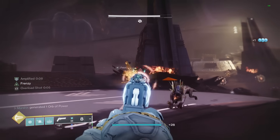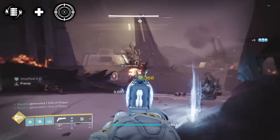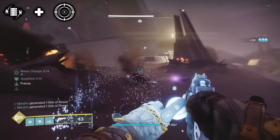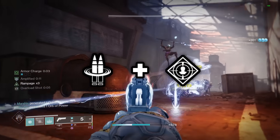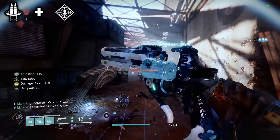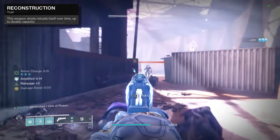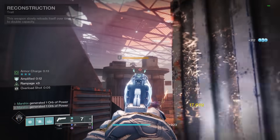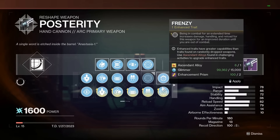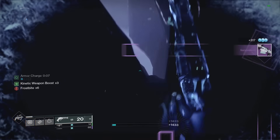So here are the rolls I would look for. Volt Shot plus Frenzy makes it a monster in low level content where you can one shot the enemies with jolt lightning, but also higher level content where you have a constant damage buff in addition to the jolt effect. And Reconstruction plus Rampage is really good for low and mid tier content, where you can easily get kills and maintain your Rampage buff. Reconstruction helps with that by doubling your magazine size and reloads it over time so you spend less time reloading. You can get this hand cannon from the Deep Stone Crypt raid, and it can be crafted to get enhanced perks.